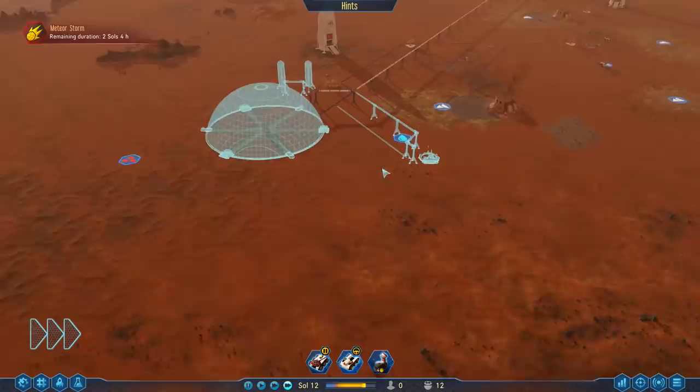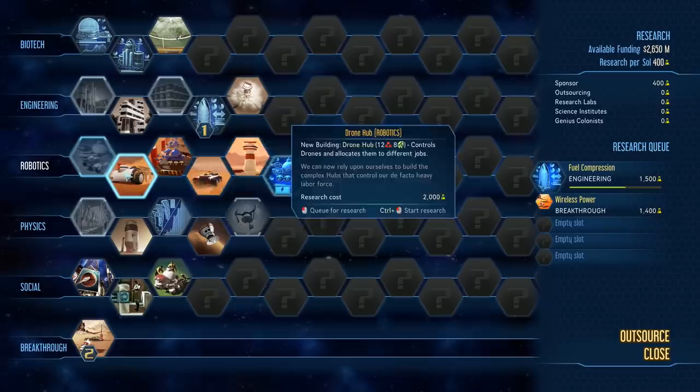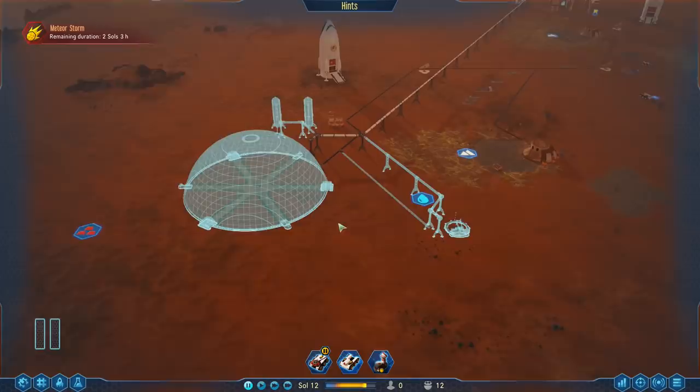Let's play on max speed and check our research queue. We've got fuel compression researching and then wireless power queued up — this will give us more funding because of our sponsor. And once we're done with all of that, I think we are going to research a drone hub. Hopefully we'll get some anomalies that will give us research to speed things up.